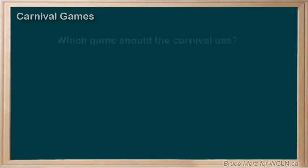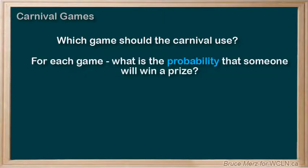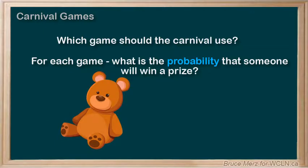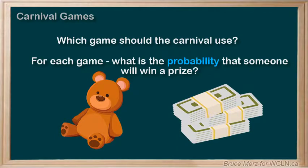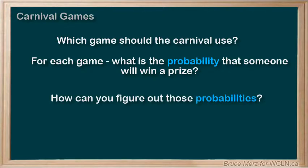Now you need to decide which game the carnival should use. For each game, you need to figure out the probability that someone is going to win a prize. That probability cannot be too high, or the carnival will be spending too much on prizes and lose money — even with the admission charge people pay to get in. If the carnival owners are losing money on this game, you're going to be out of a job. So how are you going to figure out those probabilities? Let's find out together.